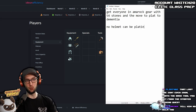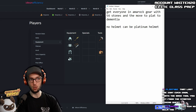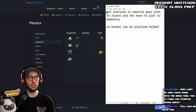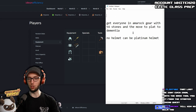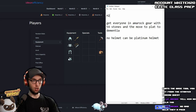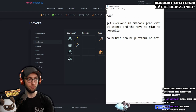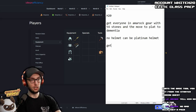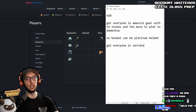For the helmet, try to get a platinum helmet if you can — it will be an absolute huge upgrade for you. You want to skip the Amrock helmet completely because it's stupidly expensive and doesn't give you what you actually want. Also, the Woodular Circle is just not worth it early game. Get everyone in Serrated Rex Rings.